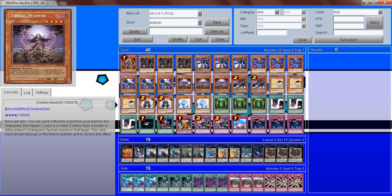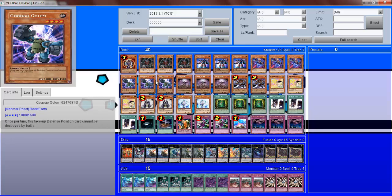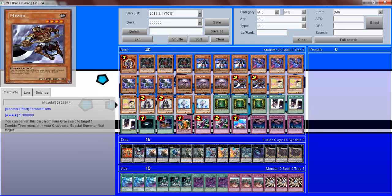We've got Zombie Master — he works well because Ghost is a zombie, and by bringing him back you can manipulate his effect again to bring out Golem. That's what the deck is all about: manipulating it so that you can keep bringing out Ghost and bringing out Golem. Moving on we've got two Mizuki — he does the same thing as Zombie Master but doesn't require a monster in the grave to do so.